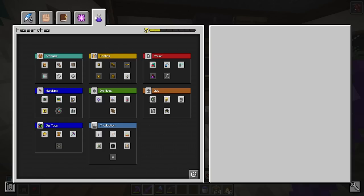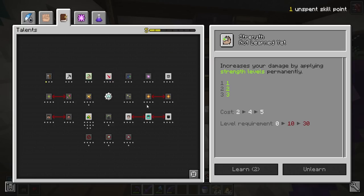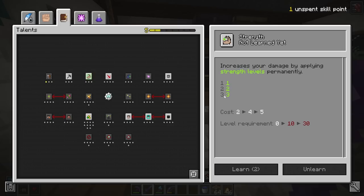We have one unspent skill point. What I'm thinking is we save up one more and pick up a permanent level of strength — your first level of strength is such a huge power spike. So we'll save up one more skill point and pick it up.